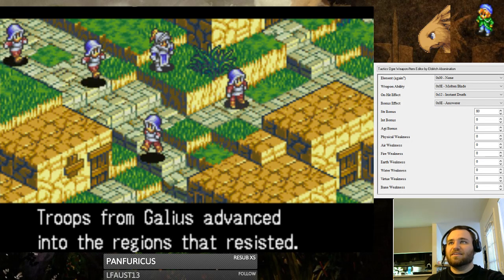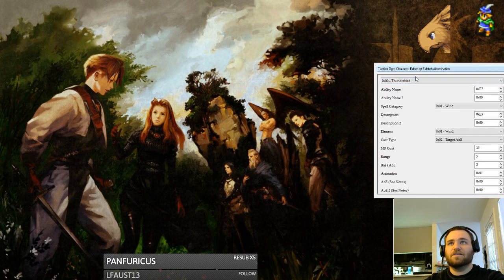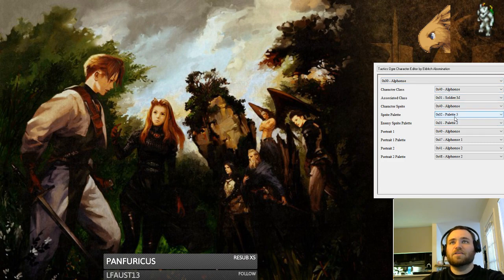We're gonna restart this process here. We are gonna turn Alphonse into a mermaid again, because interestingly enough even in the cutscenes they'll actually change stuff. Let's go to the character editor. So if you want to change a specific character, you go over here. Some stuff seems to have loaded wrong. Alphonse will be your standard one — sprite palette, let's go ahead and put him before palette one. Associated class — this is going to be the class that they start with. Let's go ahead and start him as a lich.